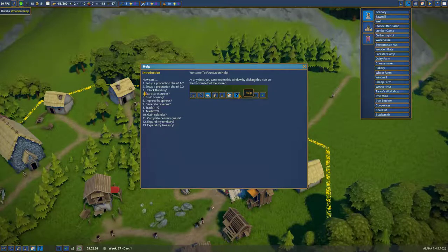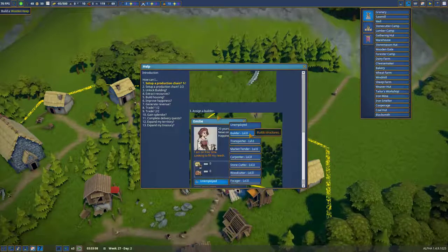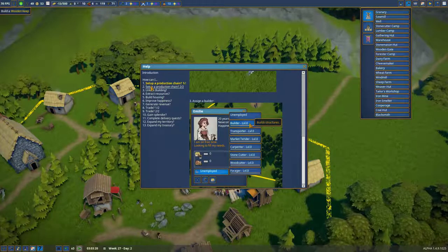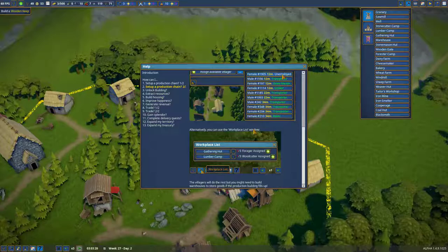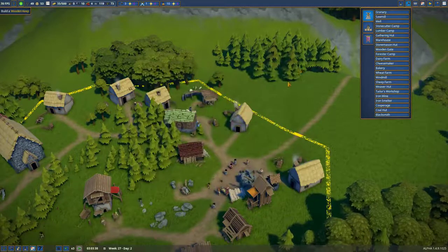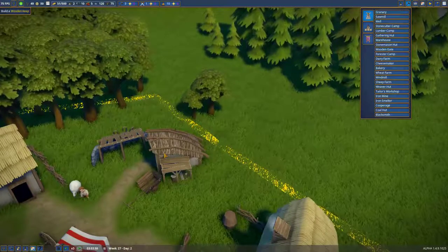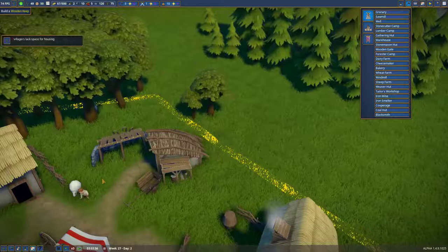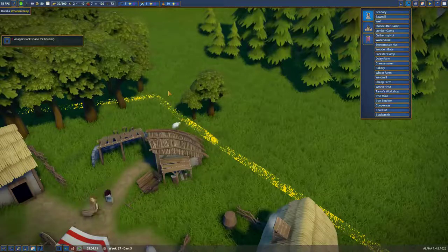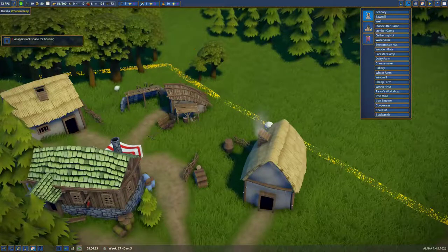The help here is absolutely little to no use. Setting up a production chain — I get part two, I get woodcutters and all this other stuff. Oh, he sheared one! He does automatically shear sheep. There are six wool — oh, that's amazing.